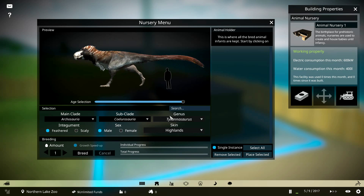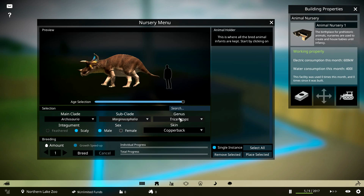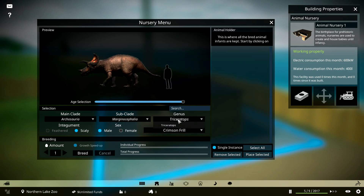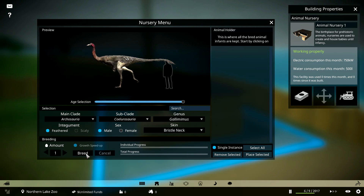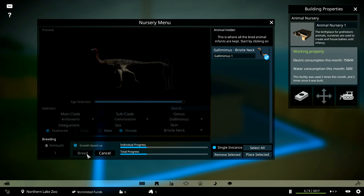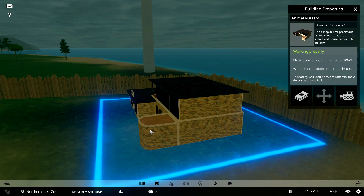We're going to start with Gallimimus with the Bristle Neck skin. We also have Triceratops as the fourth dinosaur — Evergreen or Crimson Frill, which is really nice. We'll go with Gallimimus, breed one male and one female, select all and place them.